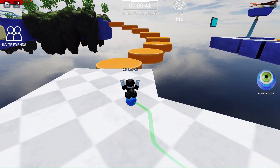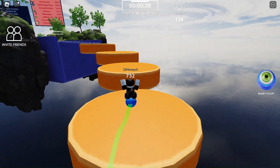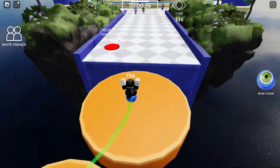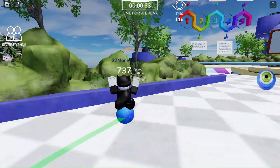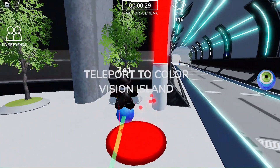Just go up here through the orange circles, and there you go. You can teleport back — teleport to Tower Island or teleport to Color Vision Island — and you'll get there.